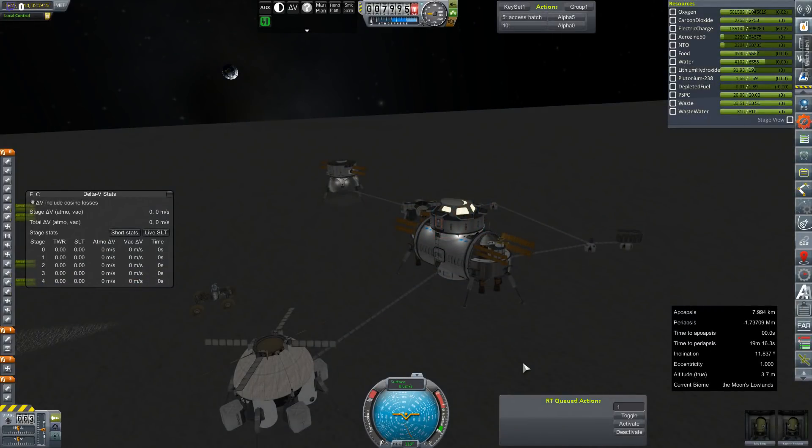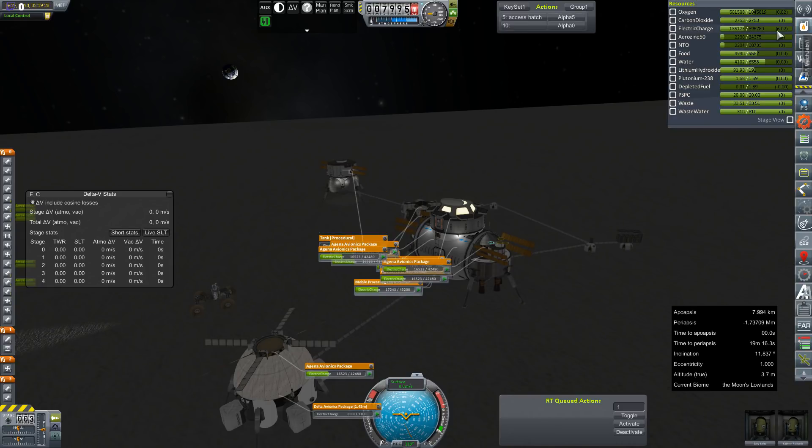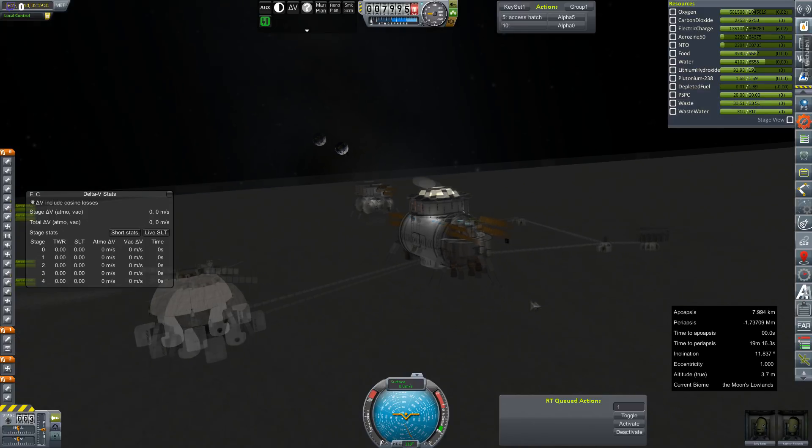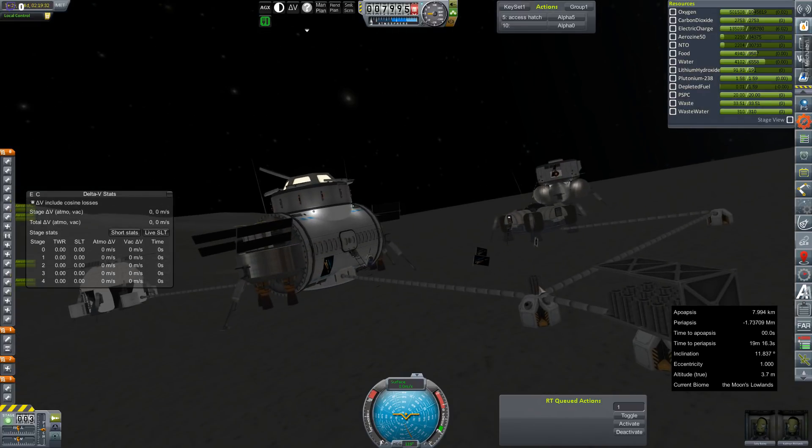Hey everybody, and welcome back to Kerbal Space Program RP-Zero. We are just jumping very quickly back out to the Rosalina Memorial Station because we have a problem. You can see here our electric charge is showing like negative 6.2. That is a huge drain. Something is not right. And in just some brief poking around, you see this one random RTG I have out here? We can click on that one, but we can't click on any of these. They have become their own vessel somehow, magically.